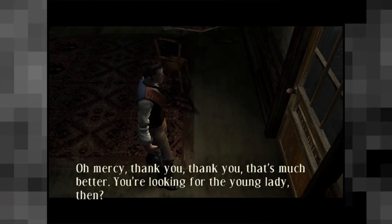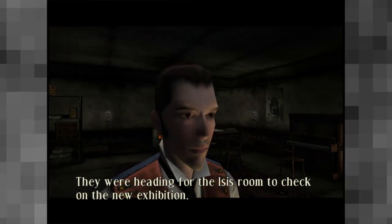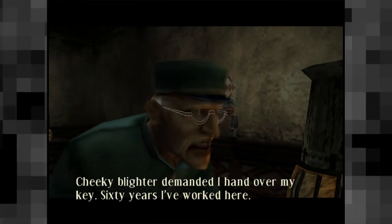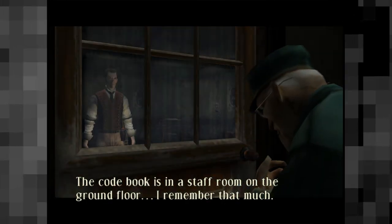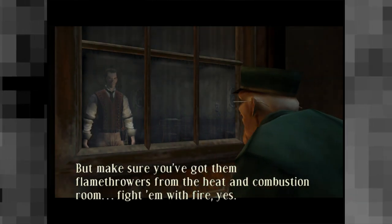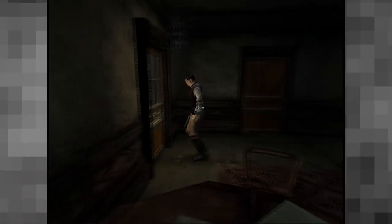Oh mercy, thank you, thank you — oh that's much better. You were looking for the young lady? Yes, I saw her earlier — she was accompanied by one of the police officers, they were heading for the Isis room to check on the new exhibition. Cheeky blighter demanded I hand over my key — sixty years I've worked here. There's a spare key but it's locked in the safe behind me and I can't remember the code. The code book is in a staff room on the ground floor. Make sure you've got the flame throwers from the heat and combustion room — fight them with fire. Come back here and we'll get the spare key out of the safe so you can get to the Isis exhibition.